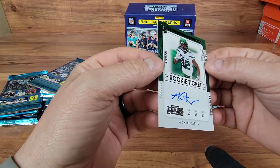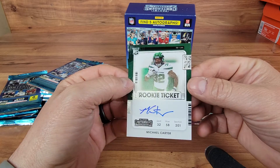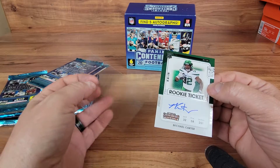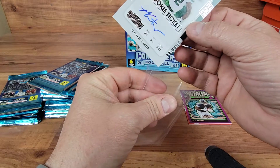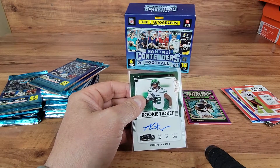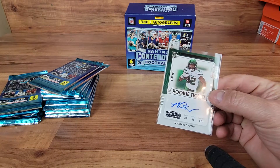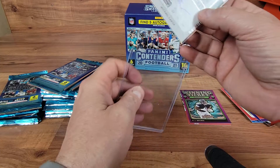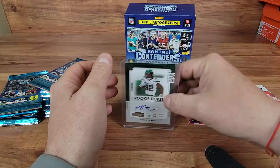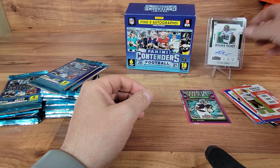This looks like it's going to be our on-card auto of Michael Carter, so we got a rookie. Looking for some rookie QBs - a rookie QB on this team wouldn't even be bad. First auto of the break - let me grab a sleeve for this guy and throw him up in the back. First auto, hopefully we'll have five of those.